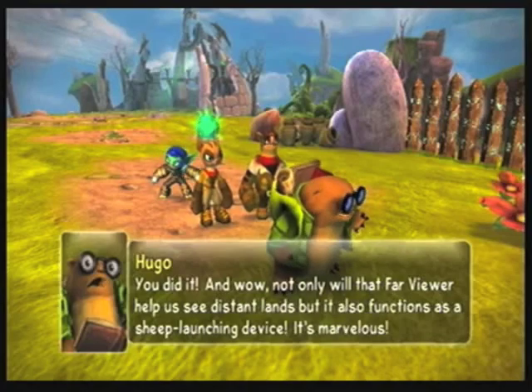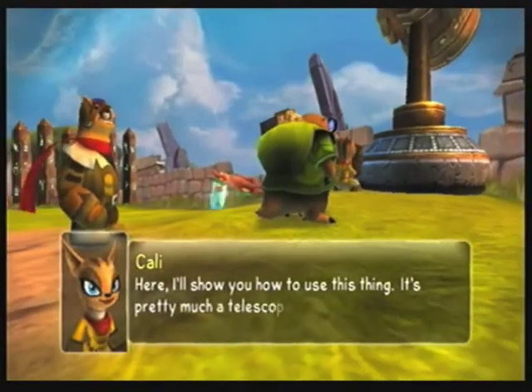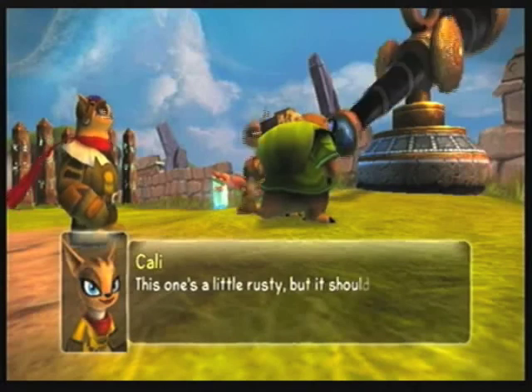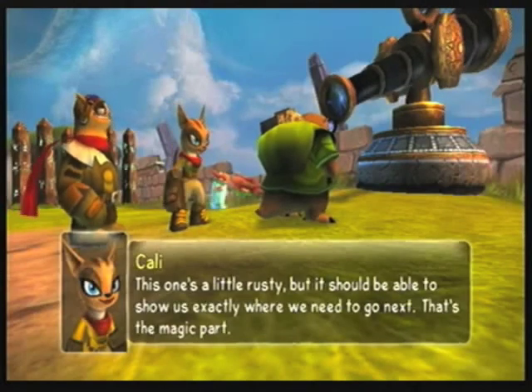You seem more excited about the ladder, Hugo. Here, I'll show you how to use this thing. How do you know how to work it? You were never here. And plus, Hugo was here — why wouldn't he know how to work it? You're next. That's the magic part.